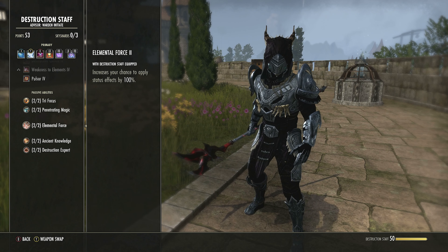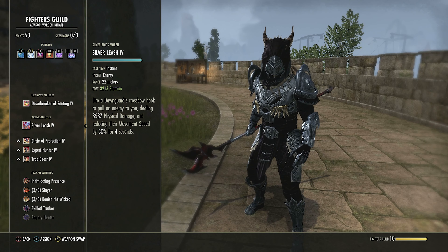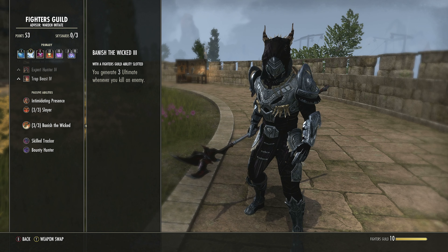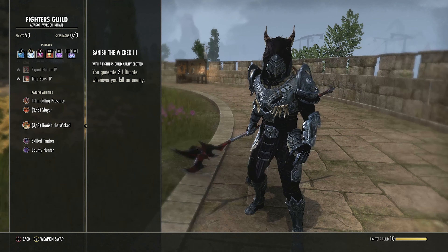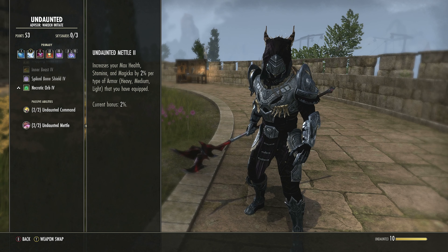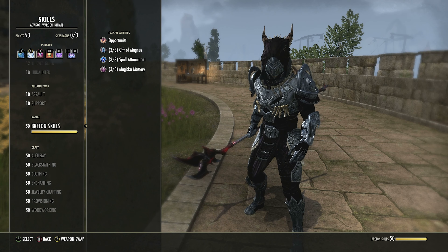Heavy Armor passives: increases resistances, increases recovery when hit, increases health recovery, increases max health, increases resource return from heavy attacks, and improves healing received. Fighter's Guild passives are not used in this build, but if using Silver Leash on the front bar you could take the kill Ultimate passive — though others will typically get kills before you. Get Undaunted passives: every synergy you take gives resources back, and you get a bonus for having different armor types.